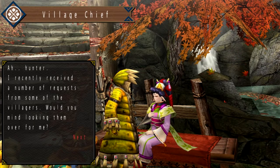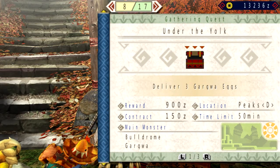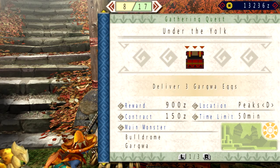So we're going back over to the level two quests, right here. This is the one. Note that we need to deliver three Gargoyle eggs, and there is a Bulldrome.